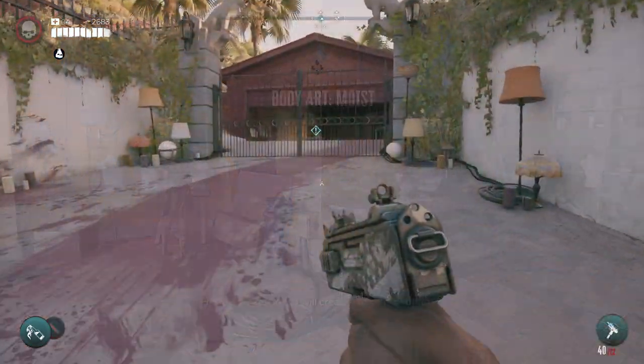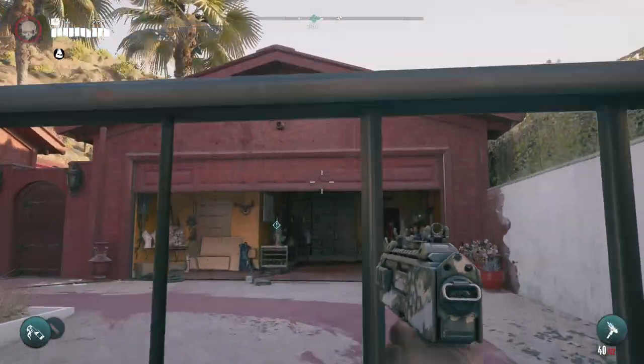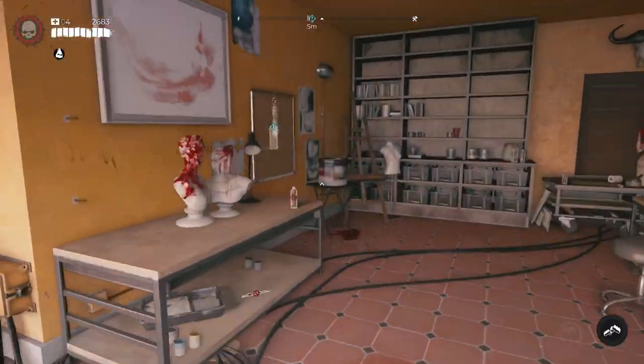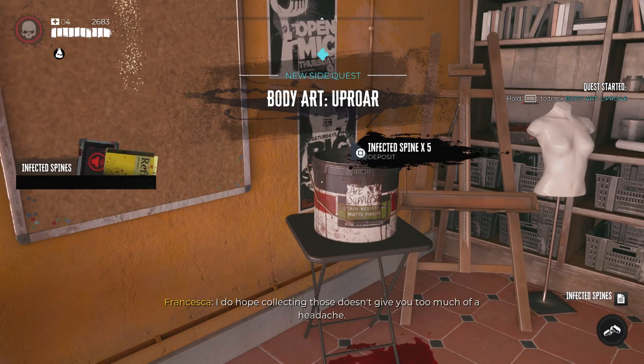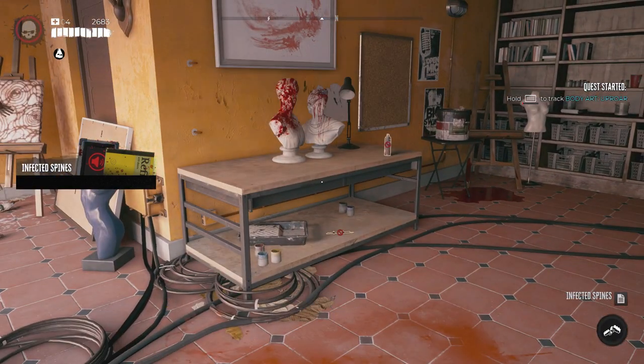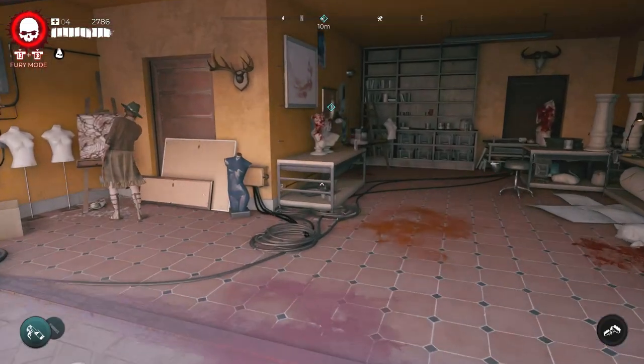I fast travelled away and came back and the next part of the quest spawned in. I went over to the bucket and it's something new — infected spine. I can't remember which special zombies you get it from, you can just Google it because Google has everything. Infected spine — go get them, bring them back.